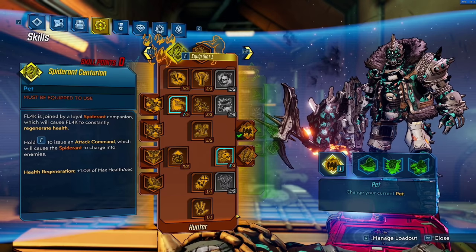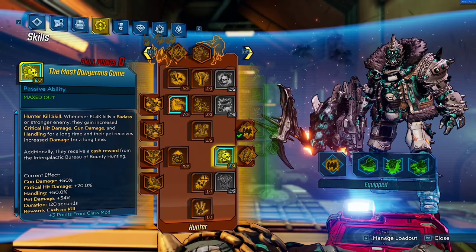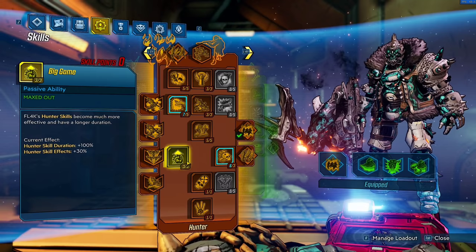Over into the Hunter skill tree, we also got the capstone Megavore for that 20% critical hit chance. We got 6 out of 5 into Most Dangerous Game, so when we kill a Badass we get 50% gun damage and 20% extra crit damage. 5 out of 7 into Hunter's Eye for a bunch of different benefits, and 3 out of 3 into Big Game just so our Hunter skill effects and duration are longer.